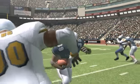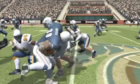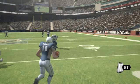Again, the action is physics-based, so take into account the number of defensive players you're facing. And finally, hold the right trigger to scramble as the quarterback. Easy!